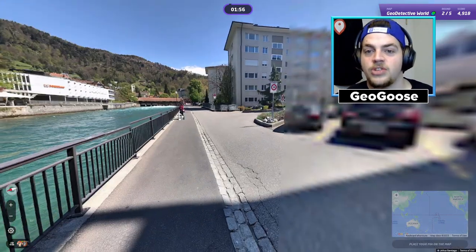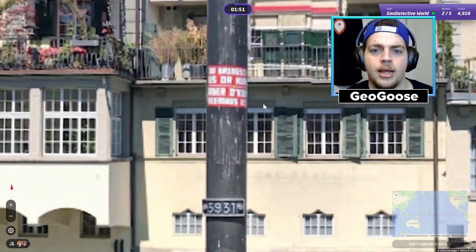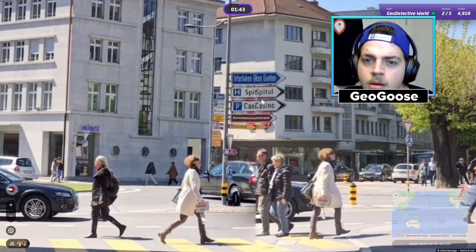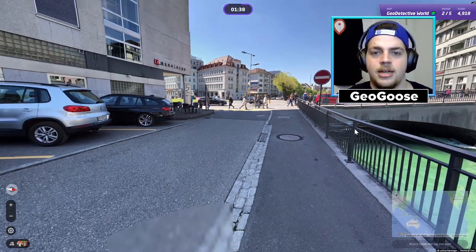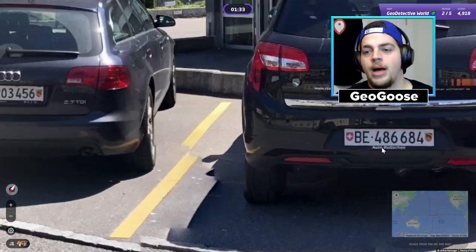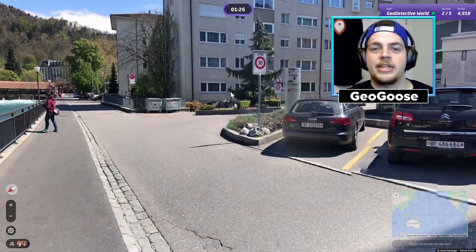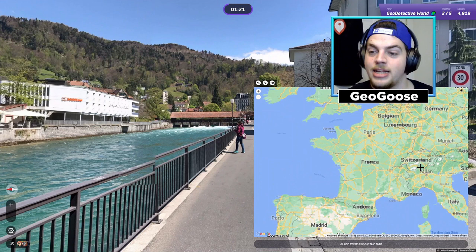Moving on. Immediately this feels like Montenegro or Italy. Let's take a look. 'Romberg Schmuck' - this feels like a German type of language. This is unofficial coverage. 'Spital Casino' - Interlaken! Interlaken is in Switzerland. I've heard of Interlaken before. With unofficial coverage you can look at the plates - these are not blurred. That is the Swiss crest - big plus. So we're going to head right into Interlaken. There's a sign that says Interlaken and that's where we're going.